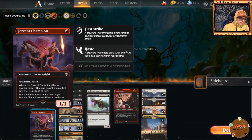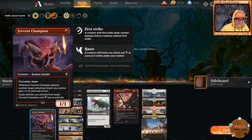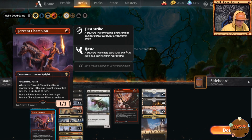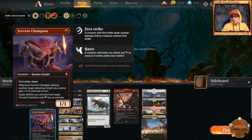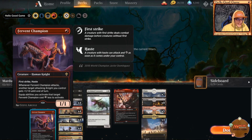Fervent Champion has first strike and haste. Whenever he attacks, another attacking knight you control gets plus one plus zero until end of turn, and abilities equipped to him cost three less to activate. Ideally we have multiple Fervent Champions and they all buff each other up, but for the budget build we only have one.